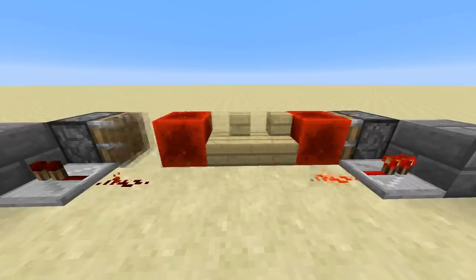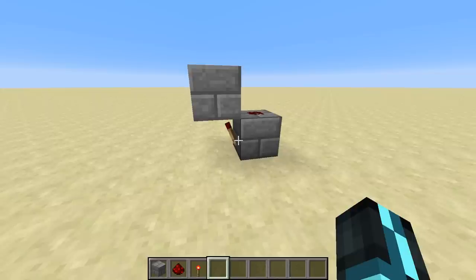Moving adjacent stairs causes the shape of the stair to change to that of the corner stair block. Burned out torches will no longer self update.